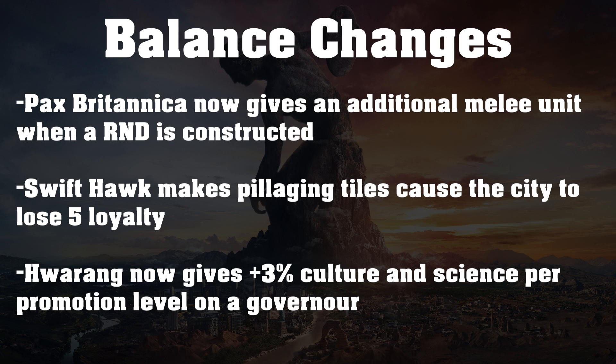We also have for the Mapuche — Swift Talk now makes pillaging tiles cause the city to lose 5 loyalty. I think this is a nice change. I'm not sure if 5 is quite enough — I kind of wish it was 10, but that might be a little overpowered. Losing 5 loyalty from pillaging tiles will be very useful, especially on cities on the edge of a civilization that don't have strong population loyalty per turn. You might actually be able to flip a city before you take it, making Swift Talk a little more versatile. I do consider it to be quite a weak ability currently.